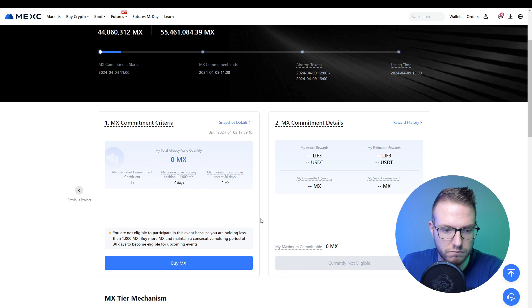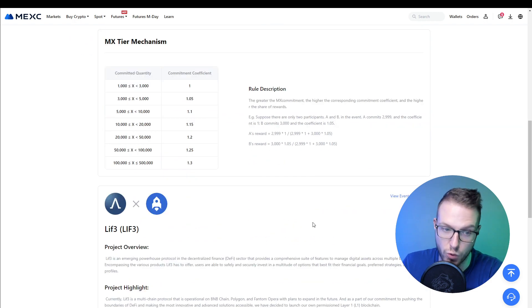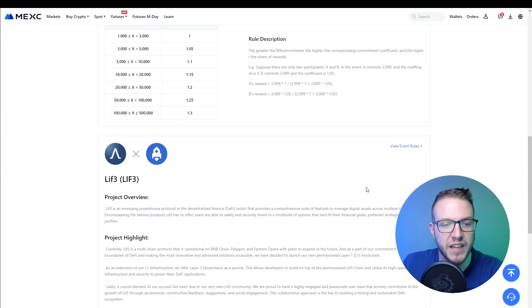You also have other tiers through the MX tier mechanism. If you're holding between 1,000 and 3,000 MX, you have a commitment coefficient of 1, and it scales up from there. The greater the MX commitment, the higher the commitment coefficient and the higher your share of the rewards. This allows everyone to get a piece of the new tokens, which will also be listed on April 9th.